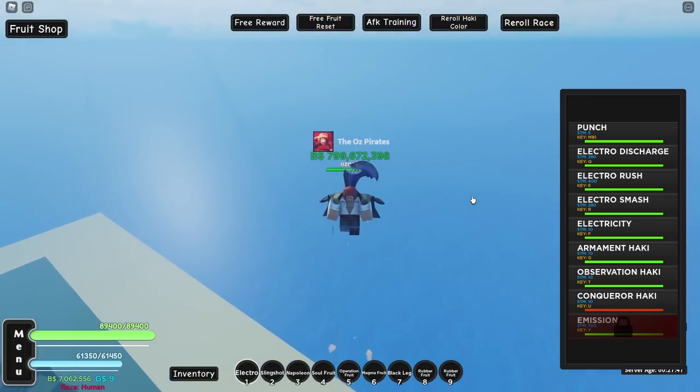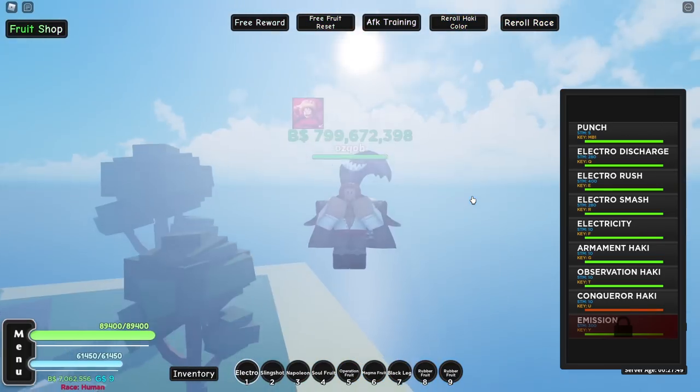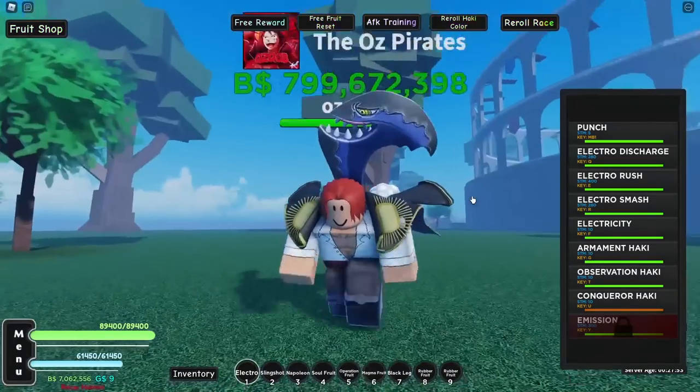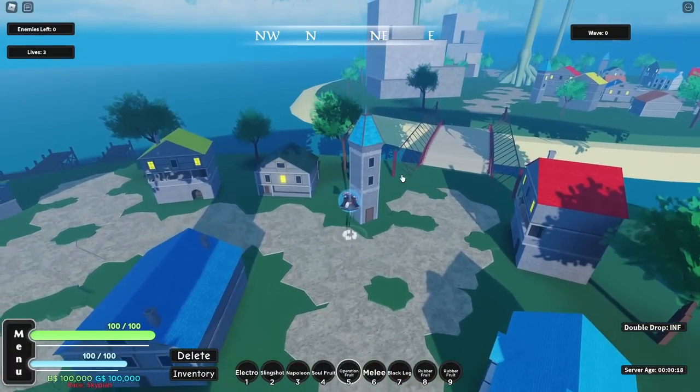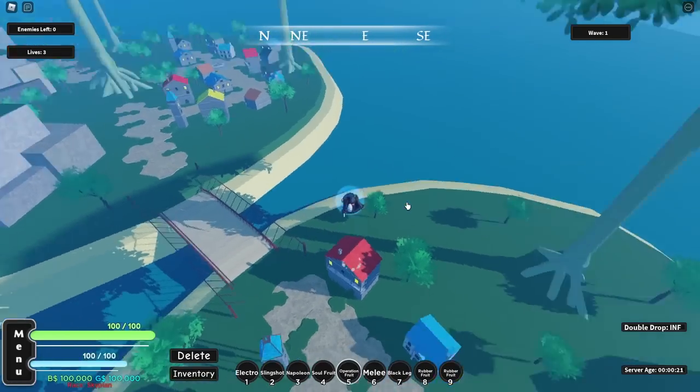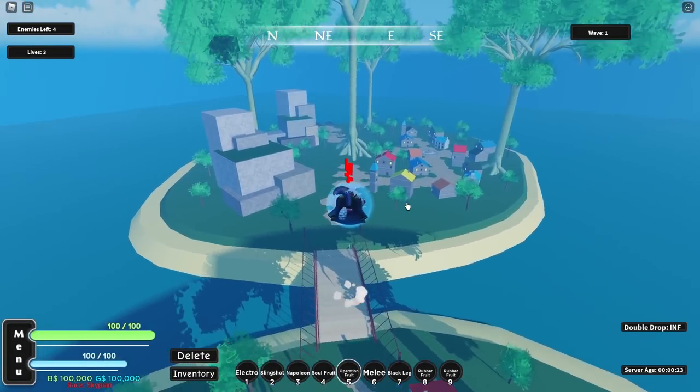Now we're literally Shanks - we have Red Conqueror's Haki and we're looking like him, but we still need his Griffon sword. Let's go do the Shanks raid for it. We're in the Shanks raid and I'm actually going to try to solo this thing since we're basically half Shanks now, so I feel like we're pretty strong. I'll just put it on 10x speed till we're at Shanks.